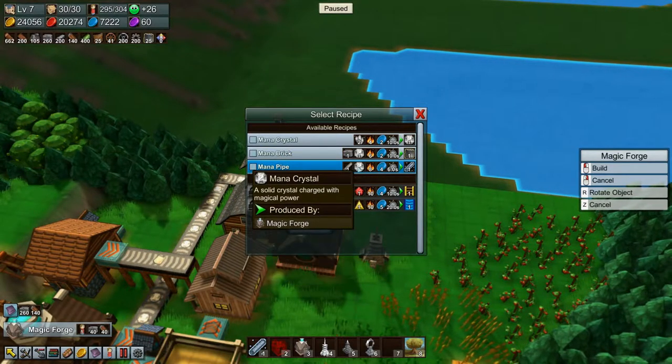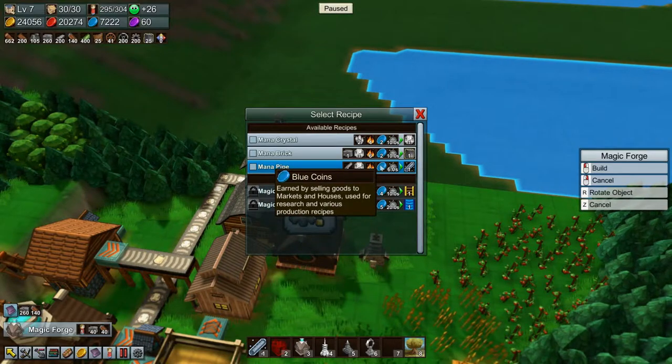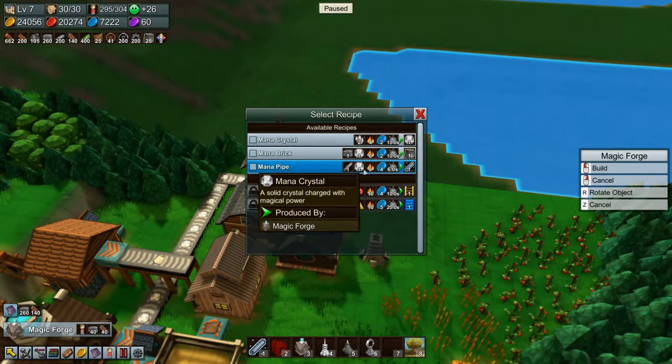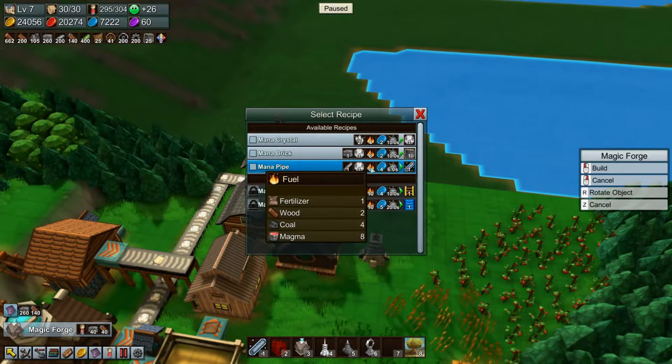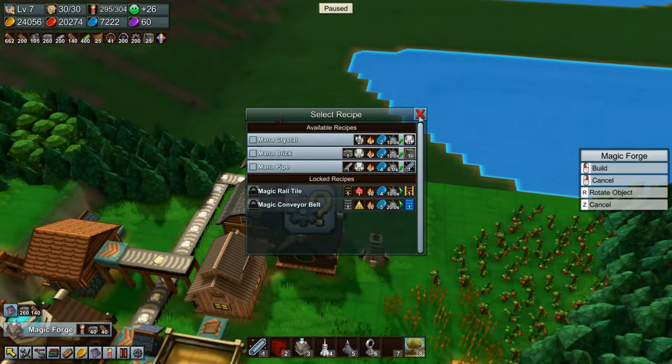Mana Pipe — we need Steam, we need Mana Crystals, and we need Fuel. And it costs four blue coins. Ouch. So that's Steam Pipe, Mana Crystal, and Fuel.